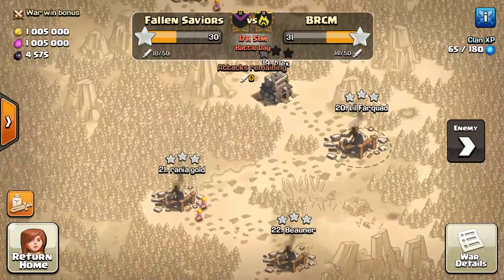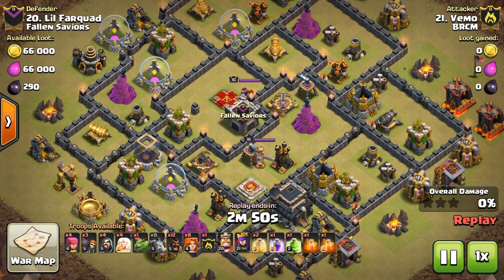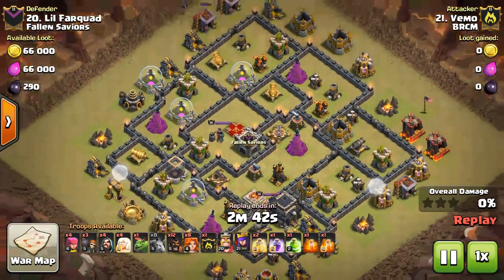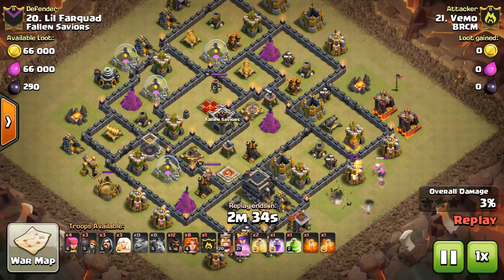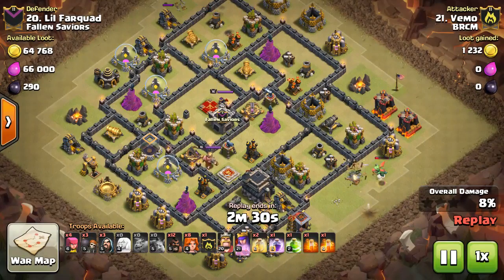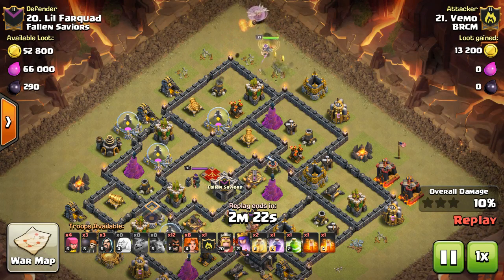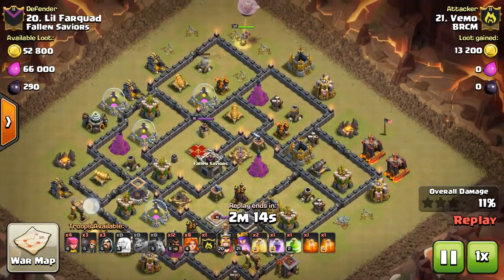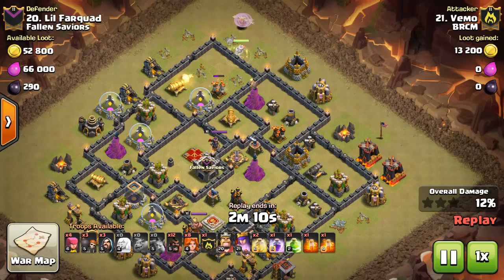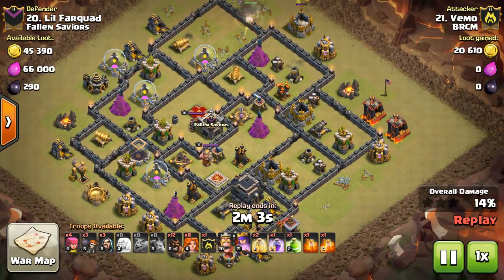That's all I have — really good attacks on their part on my base. I don't mind showing my base getting whooped on. Almost everyone was doing either GoVaJo or HGHB; they did a couple of air attacks which were really impressive. These guys are a very good war clan — BRCM. Their Town Hall 9s are way higher than ours in this war. Their lowest level heroes were around 15, and we had a Town Hall 8, so it was 20-20 but with 15 to 16 level heroes on their side. It just wasn't fairly matched at all.